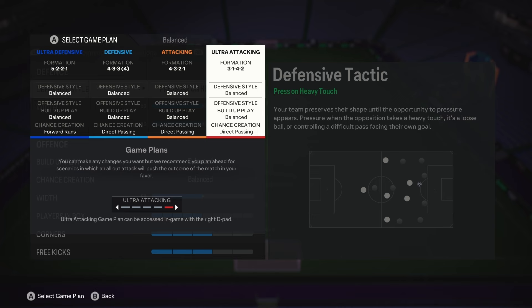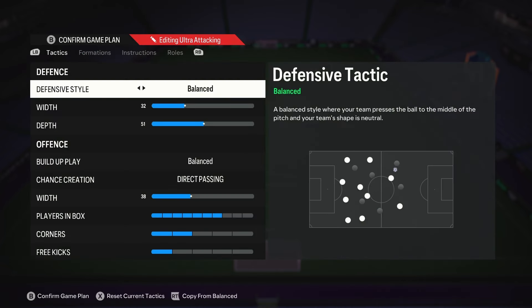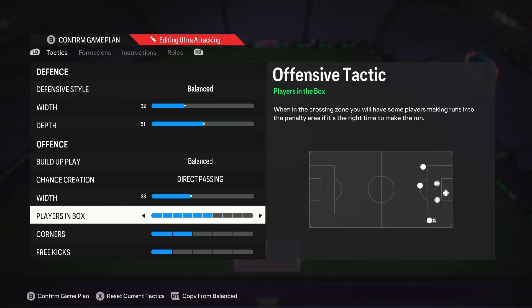Let's talk about the tactics for this formation. We go balanced, direct passing. We keep it nice and compact in the back with 32 defensive width and a depth of 51. This formation has a bit of a pressure play built in, so we don't want to go crazy with the depth.